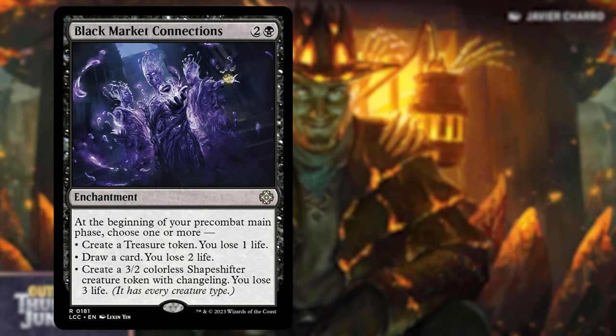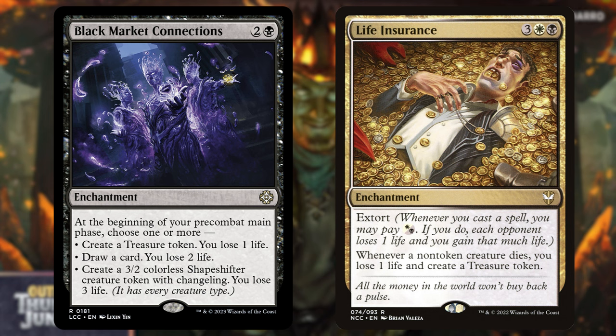Next add is Black Market Connections — a staple. At the beginning of your pre-combat main phase, choose one or more: create a treasure token and lose one life; draw a card and lose two life; or create a 3/2 colorless shapeshifter creature token with changeling and lose three life. That changeling will also be an outlaw, as it is all creature types. We are taking out Life Insurance, which was three white black with extort and a trigger creating treasures when non-token creatures die. Black Market Connections gives way more flexibility and variety and costs 3 mana versus Life Insurance's 5.